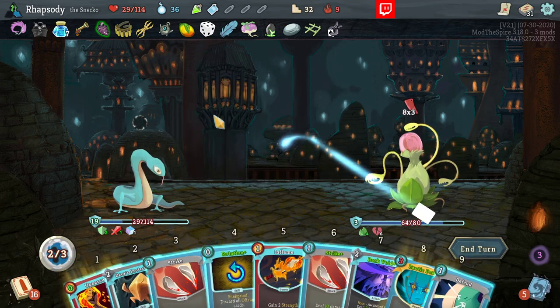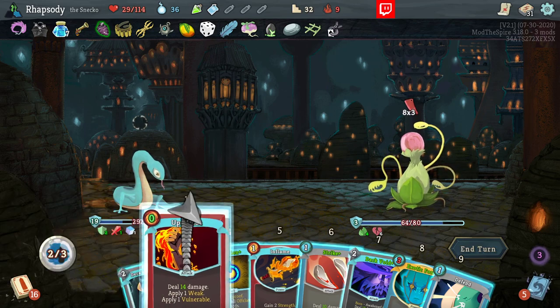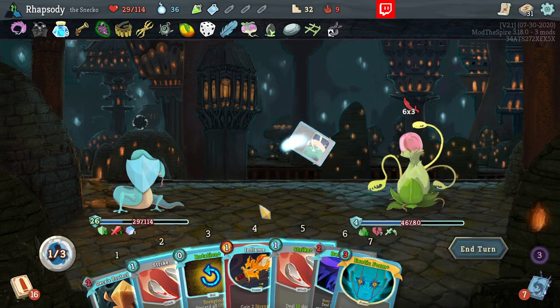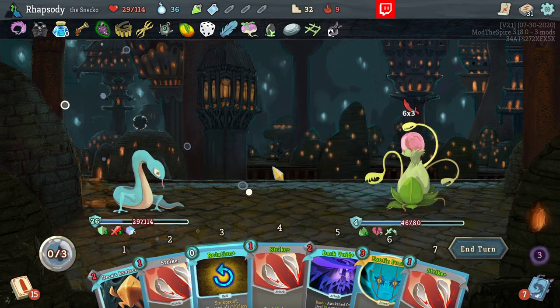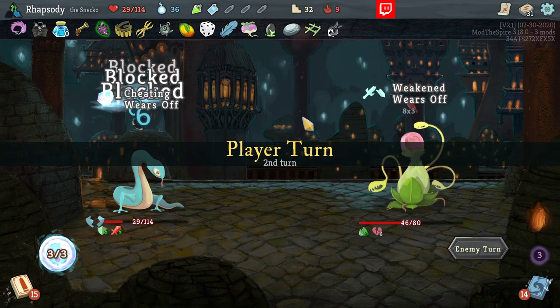Let's start out with a quick roll. Really unfortunate cost change on that Exotic Form. I probably don't need the Exotic Form, but it would be nice to have it. Let's get an Inflame out there. And then Weakness.